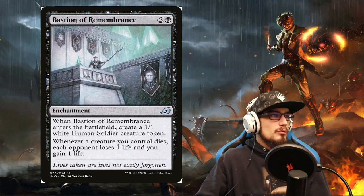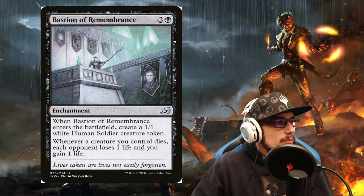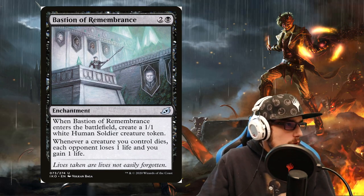We have Bastion of Remembrance in play to capitalize off of this. When Bastion of Remembrance enters the battlefield, create a 1/1 white human soldier creature token. Whenever a creature you control dies, each opponent loses one life and you gain one life.